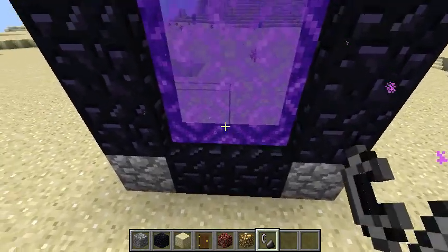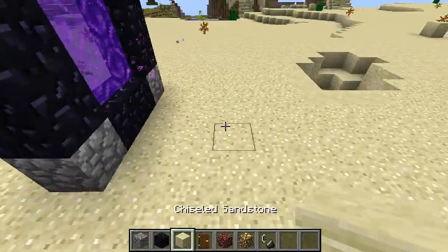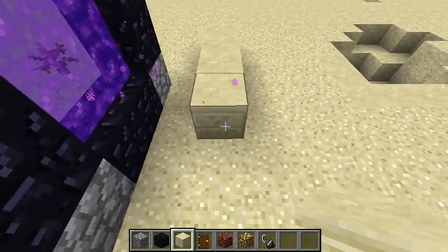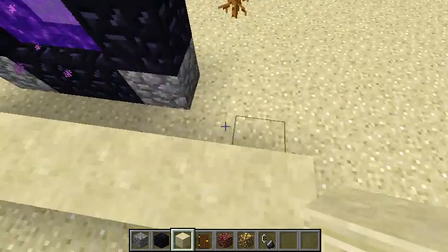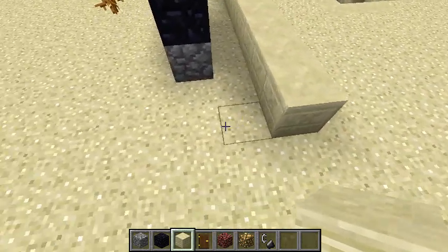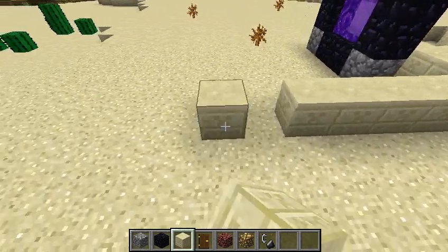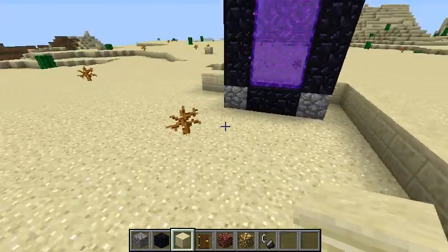So we're going to light that up. What we're going to do first is go back one block here. So it's going to be 1, 2, 3, 4, 5, 6, 7, 8. Sorry about that — it's going to be 8. So yeah, it's going to be an 8x8 block first. You'll see why I'm doing it this way.